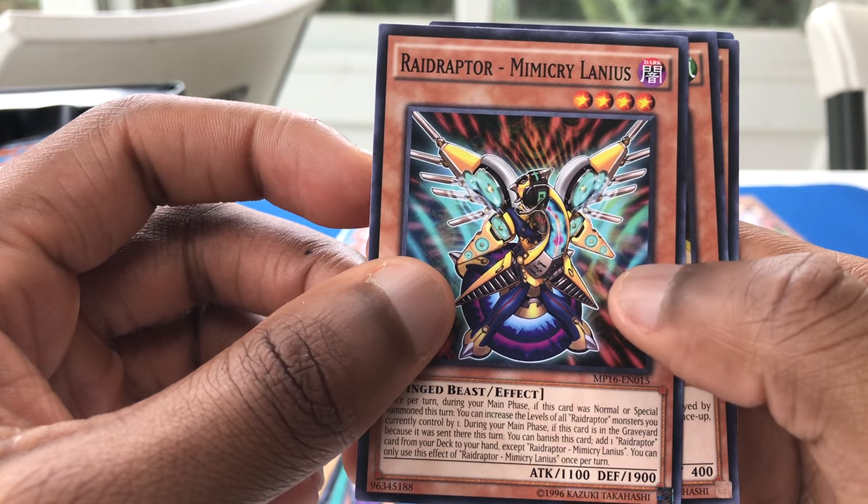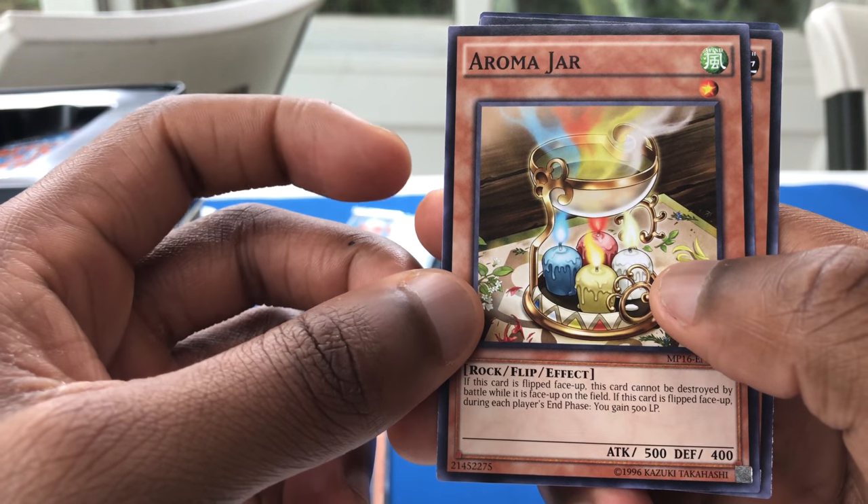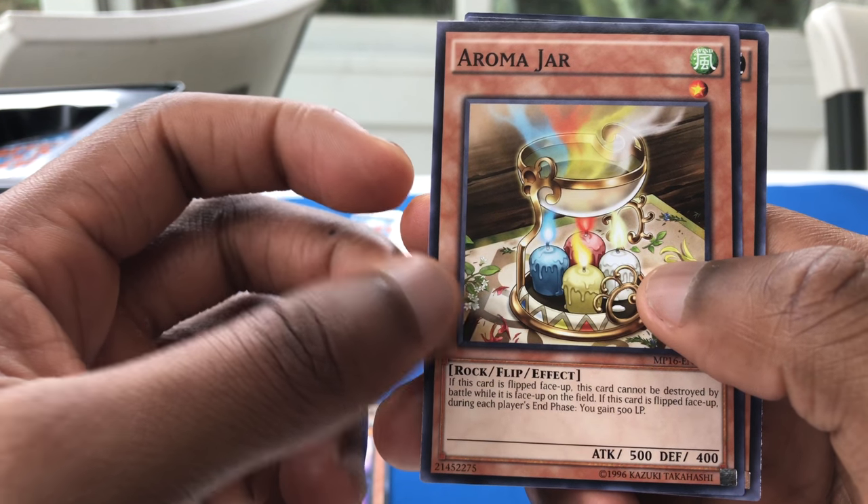Dino Mischarge. Secret Blast. Mystery Shell Dragon — 2,000 attack, 4 star, not bad. Raid Raptor Mimicry Lanius. Aromajar — if this card is flipped face up, this card cannot be destroyed by battle while it is on the field. If this card is flipped face up during each player's end phase, you gain 500 life points.